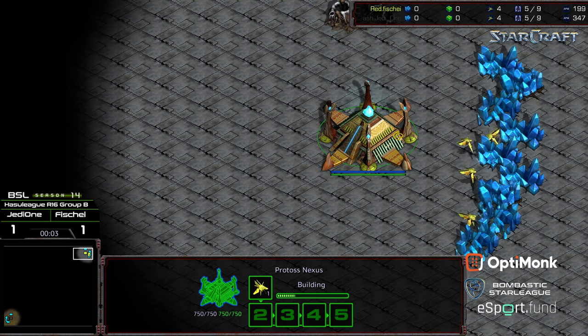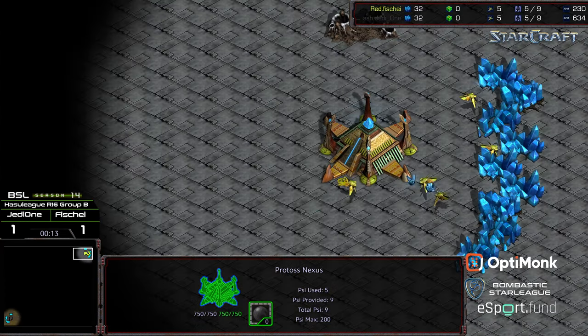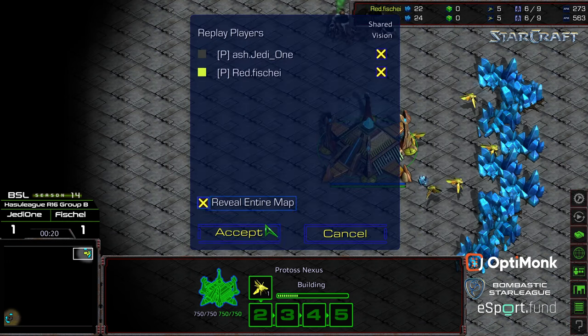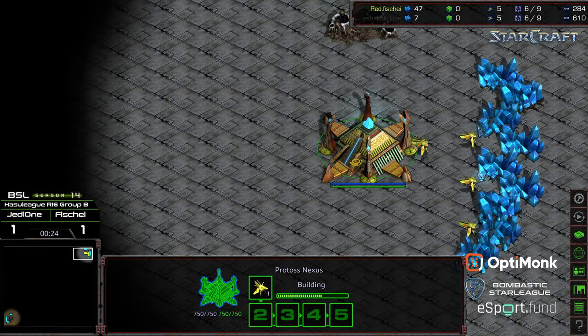Welcome to the final match of Group B. This is VSL Season 14, Hustle League, Round of 16. Jedi 1 will be starting in the bottom left-hand corner as the Black Protoss. Upper right-hand corner, we have Fisheye starting as the Yellow Protoss. This is going to be on Eclipse, which means it's going to be heads-up PvP.